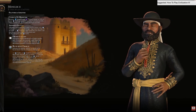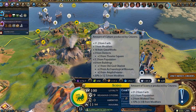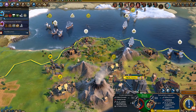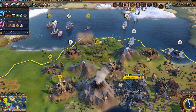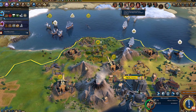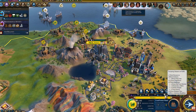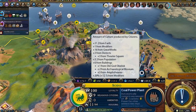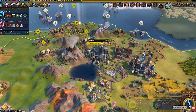You can split this leader ability into two parts. The first is that Menelik's cities receive science and culture equal to 15% of his faith generation in cities founded on hills. I really like this bonus — it helps transform Ethiopia not just into a religious civ, but also makes it more well-rounded. If you do well in faith, you should then have the ability to do well in science and culture, which are massive aspects of Civ 6.